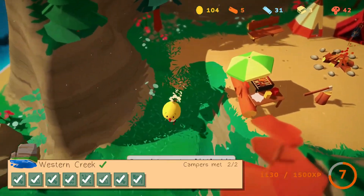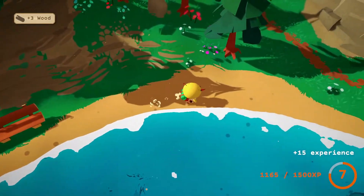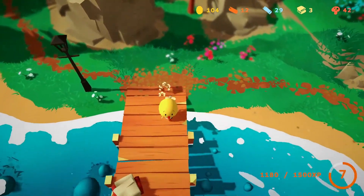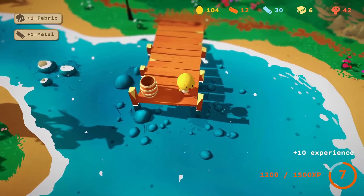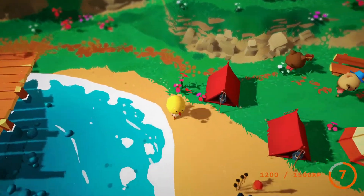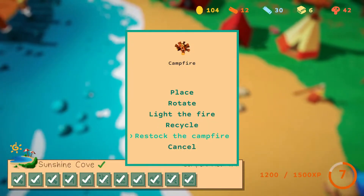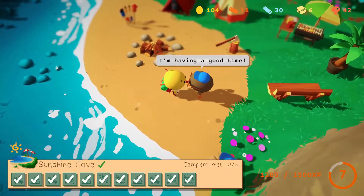We're at Western Creek. More wood. And now we can fix this lamp. Here's the pier. Did this all respawn? Let's go ahead and restock the campfire.